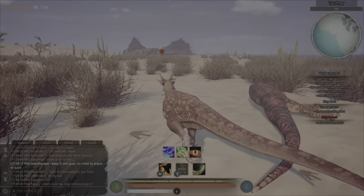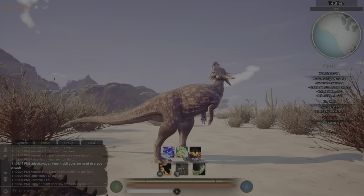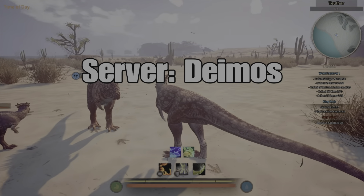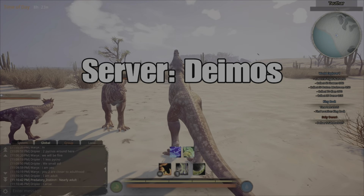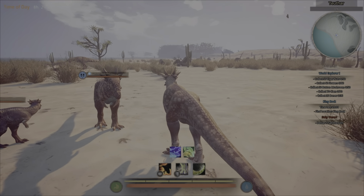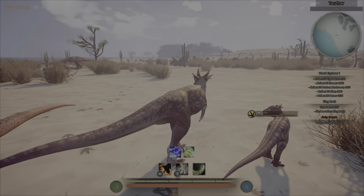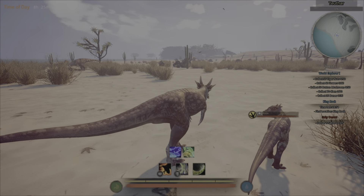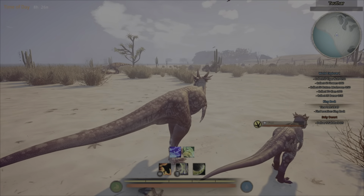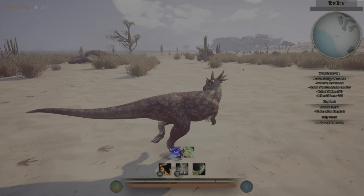If you want to take down anything bigger, this is the wrong dino to play. It can take down pretty much anything on the level of Eosaurus, but anything bigger like a Rex, Carcharodontosaurus, Giga, or anything that's actually strong — you will struggle even if you have a group. Solo, even mid-tier dinosaurs like an Eosaurus or the new Kano will be hard to take down.